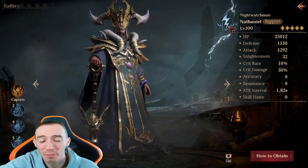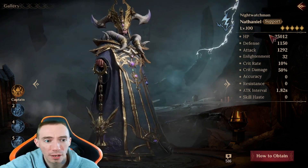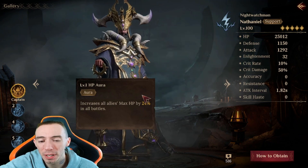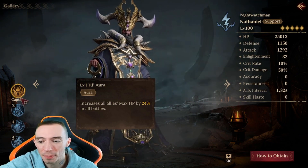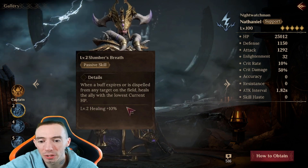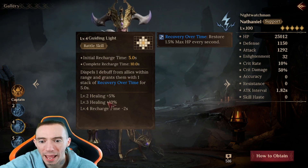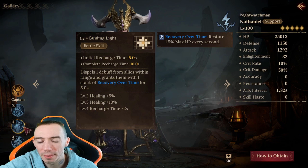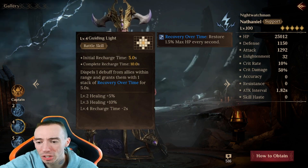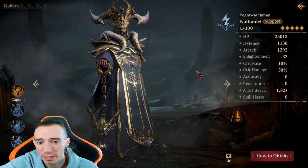Our fifth and final hero for team one is an epic from the lightning element — our one solo lightning hero. The captain ability increases all allies' max HP by a percentage in all battles. When a buff expires or is dispelled from any target, this hero heals the ally with the lowest current HP. The battle skill dispels one debuff from an ally and gives them recovery over time — a must-have mix of healing and debuff removal.